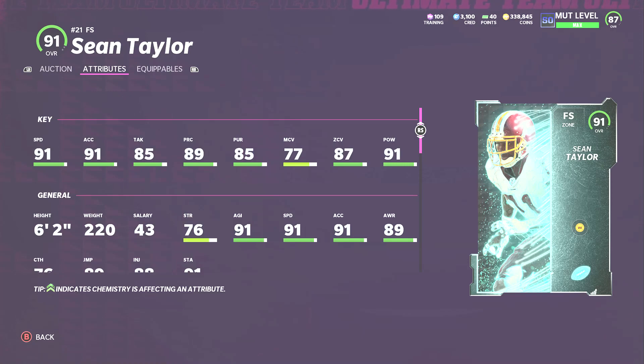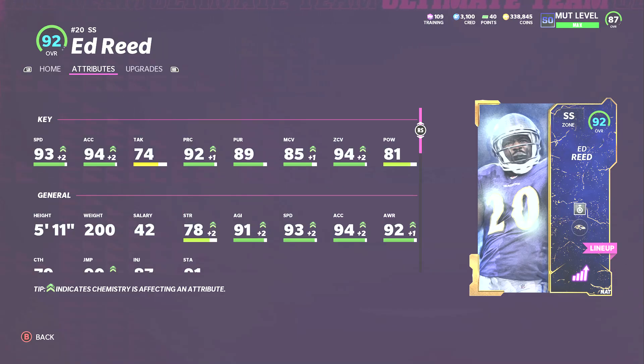At strong safety, I know you're thinking Cam Chancellor — he'll be later in this video. I'm playing Ed Reed at safety for me. On my Ravens theme team he's 91 powered up, so he will get to everything. He has 94 zone, which is incredible, and 85 man coverage, which is incredible for his position. He's decent tackling. I've always thought Ed Reed gets done wrong with his hit power at 78 strength, but this card is really really good.